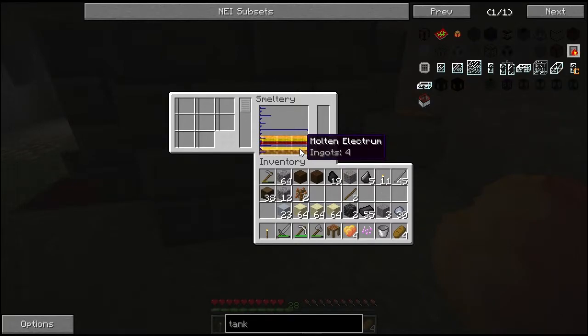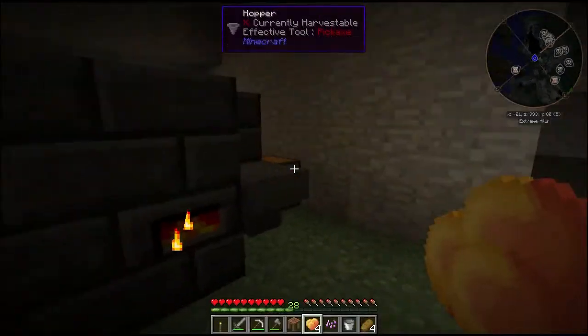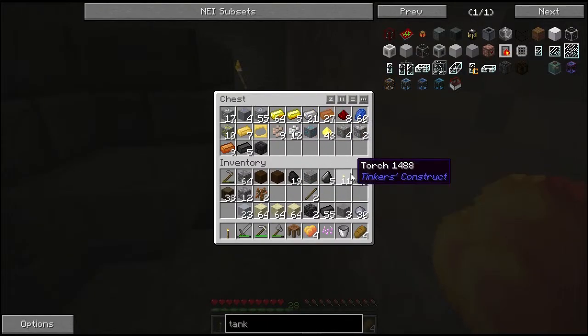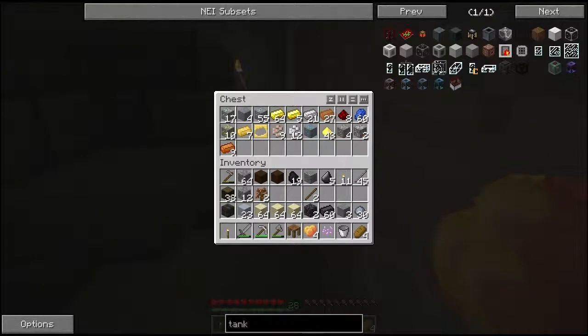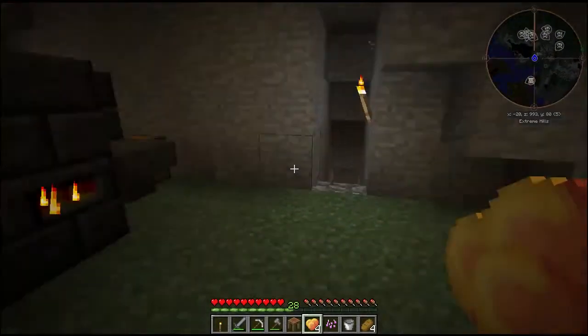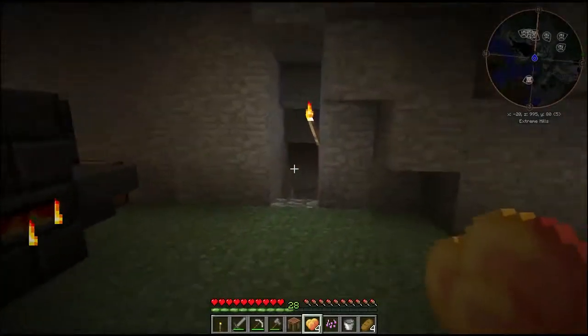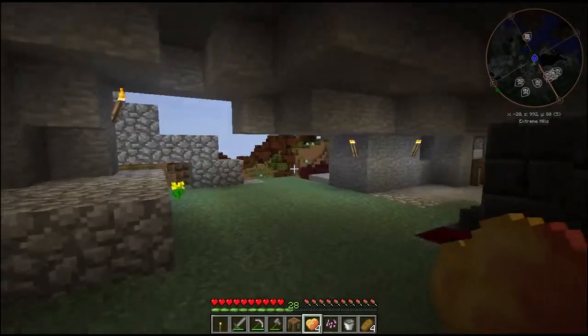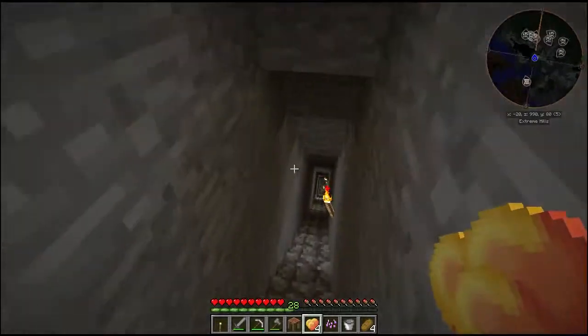I can't remember what that is — it's like copper and aluminum or something. But I was able to smelt up quite a bit. I think in this episode I want to actually move my temporary base closer to lava, that way I can get a lot more supplies a little bit faster.